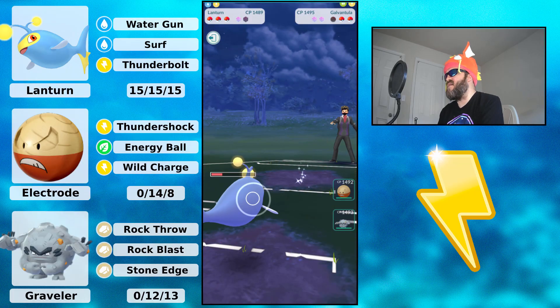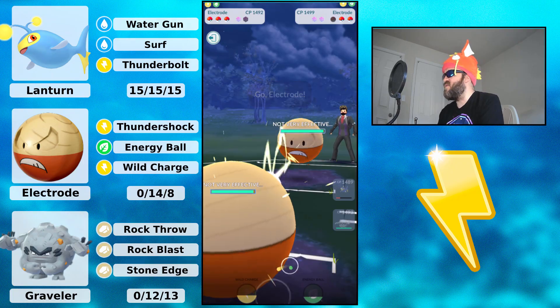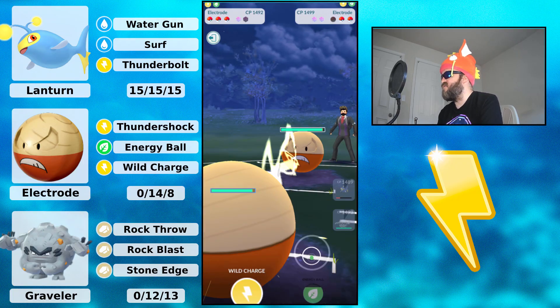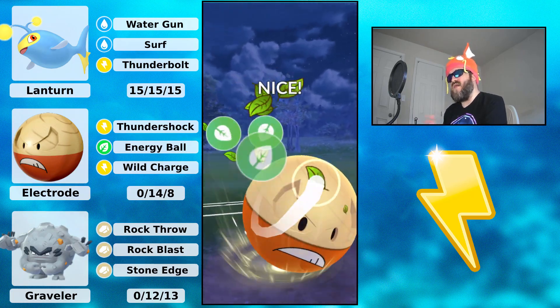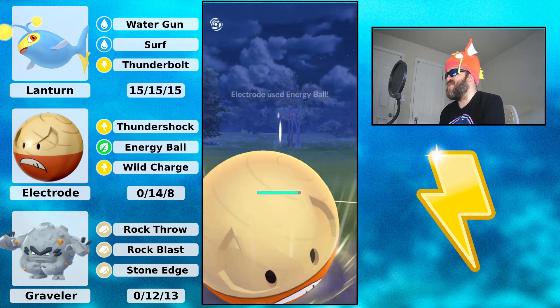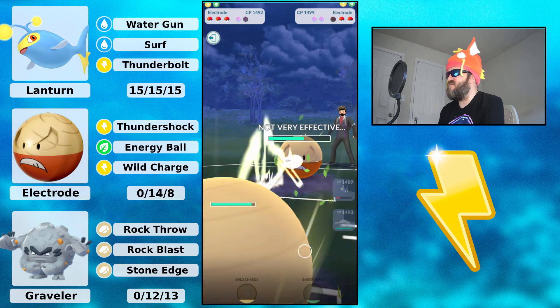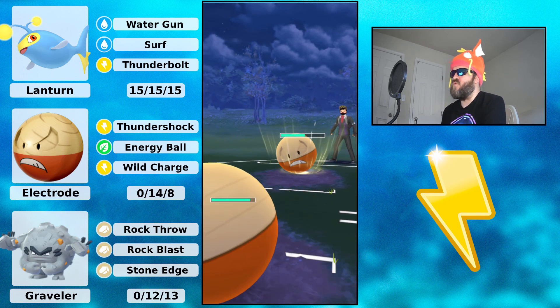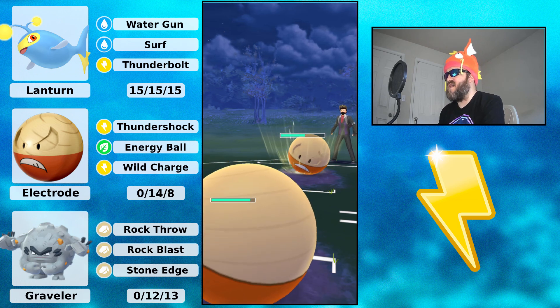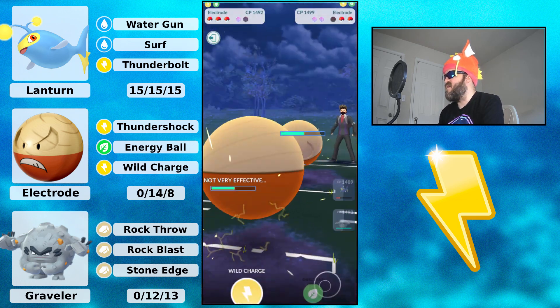I commit the shield — I don't think I'd survive the Fury Cutters anyway. I switch immediately into Hisuian Electrode. I've used a shield which isn't great, but my opponent isn't switching out. I go for Energy Ball, not Wild Charge. My opponent lets that go and fires back — it's going to be an Energy Ball, totally fine.